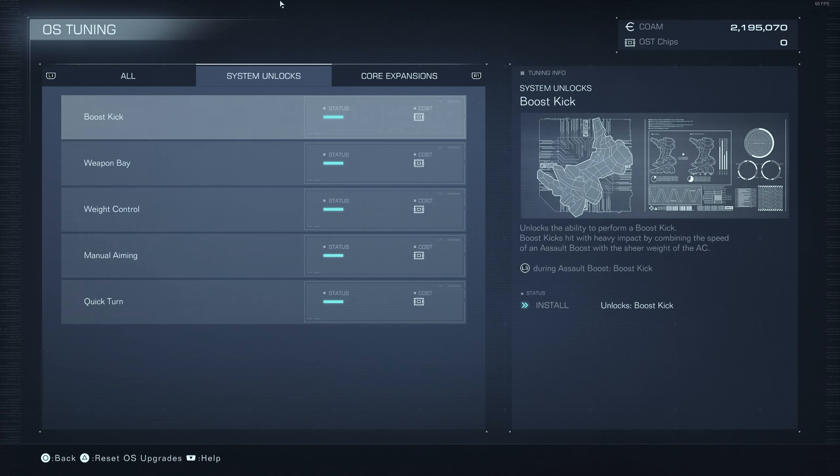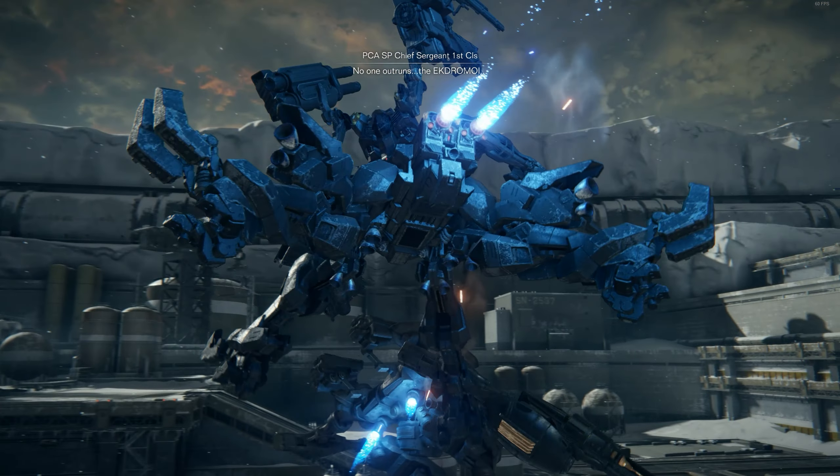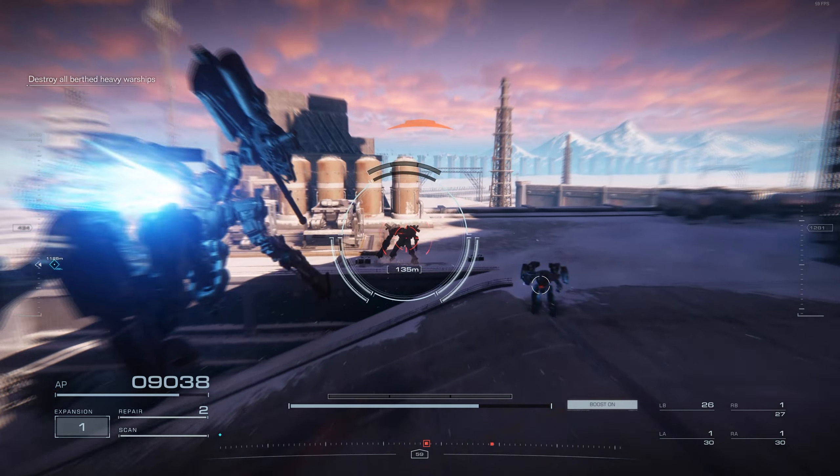Getting into the order of things you want to upgrade, I'll start with Boost Kick. This is amazing because it adds a kicking animation to your Assault Boost, which is really nice because it does a bunch of stagger damage, and it's actually a good way of cleaning up trash mobs if you want to save your ammunition.